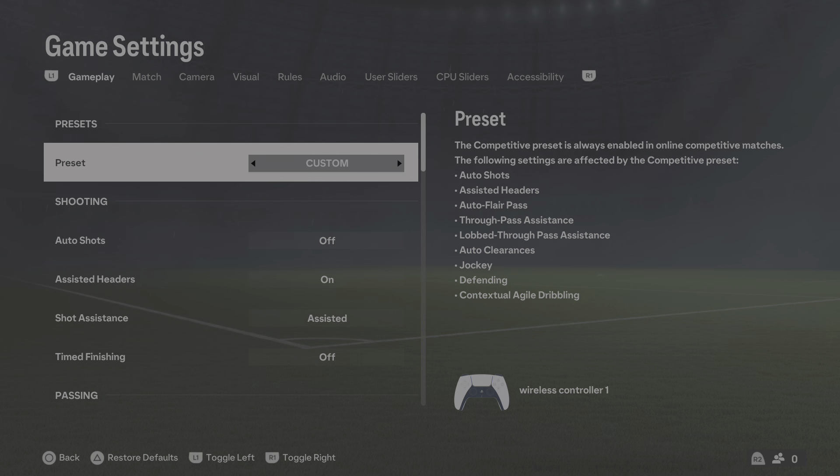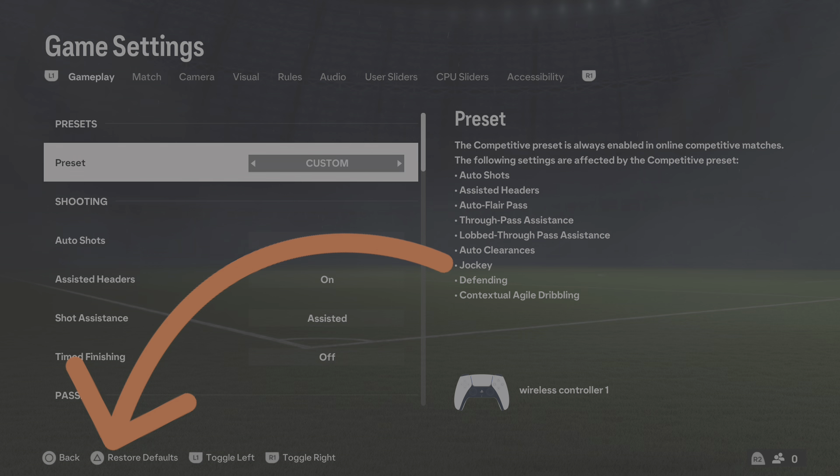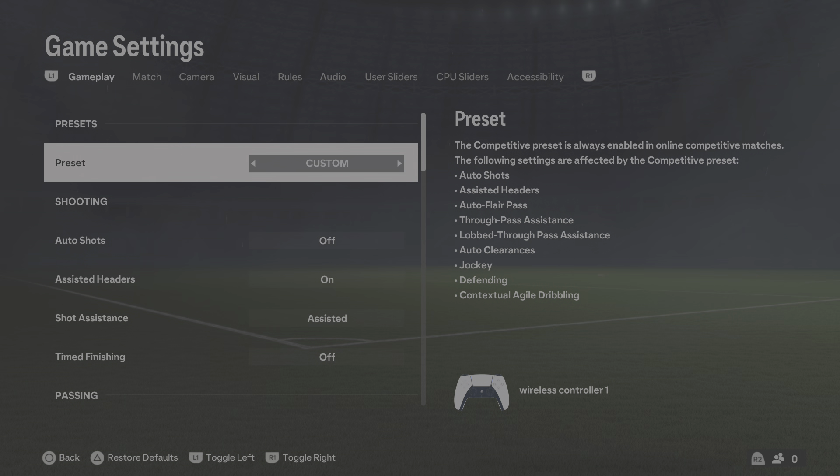Now let's say you've changed something here in the game settings. What you want to press is the triangle — this is on the PlayStation. If you look at the bottom of the screen, you'll see what button to press, so yours may be different if you're on the Xbox.